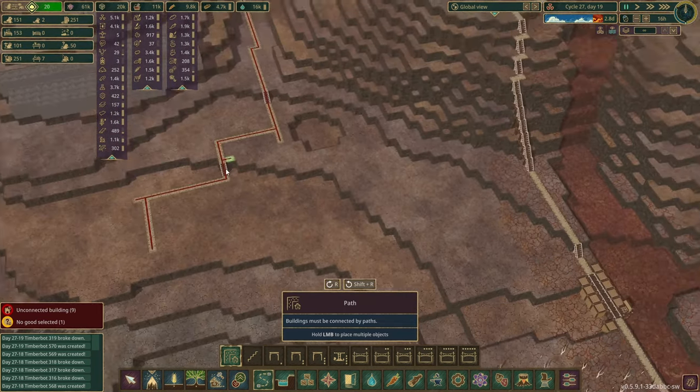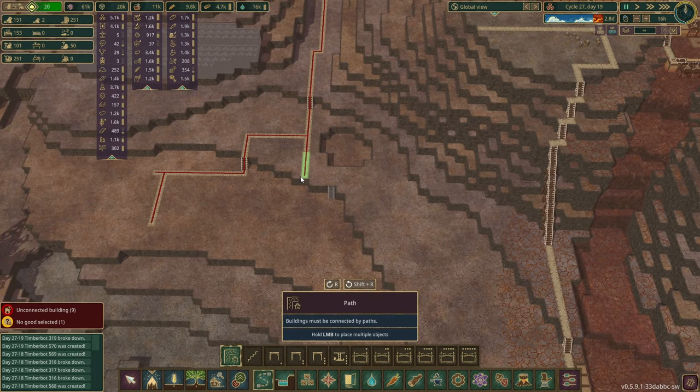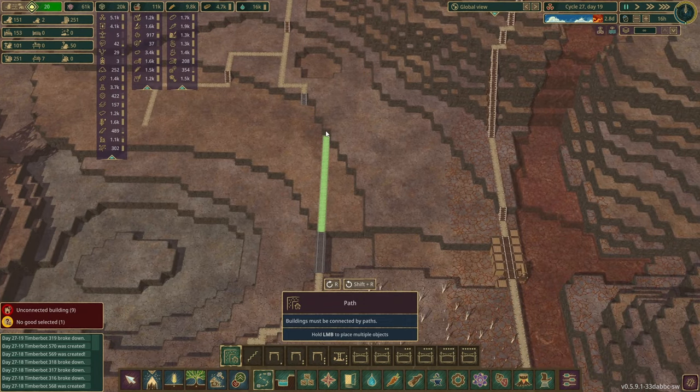We'll bridge the gap right there, keep the material used down — roads cost nothing. We need to get over to this. We need to change that because it's going to be in the way later. We need to work on Beavertopia today, at least on the planning stages of it, maybe not putting all the stuff in because those trees take a very long time to grow.